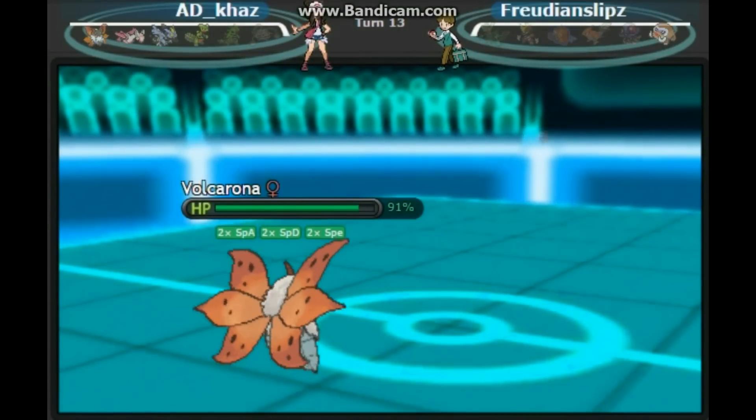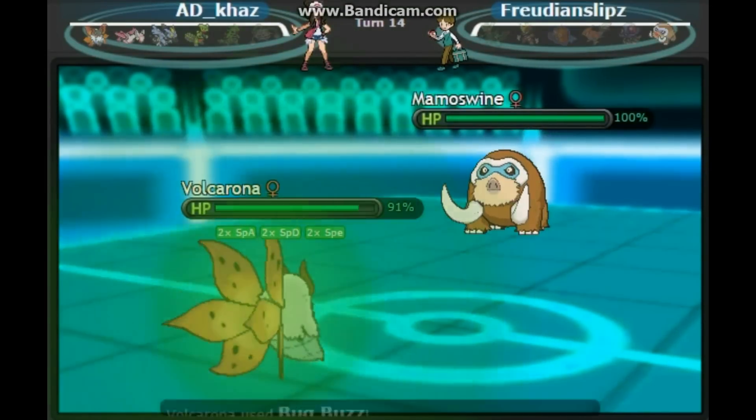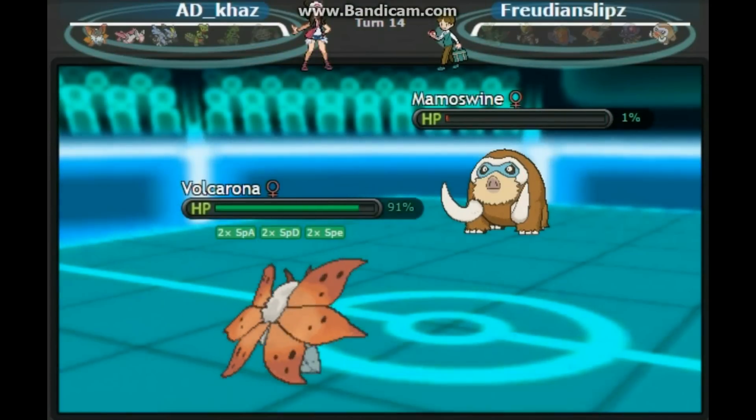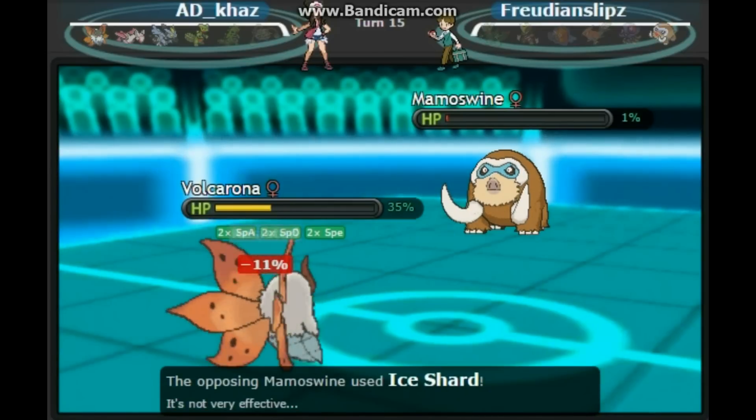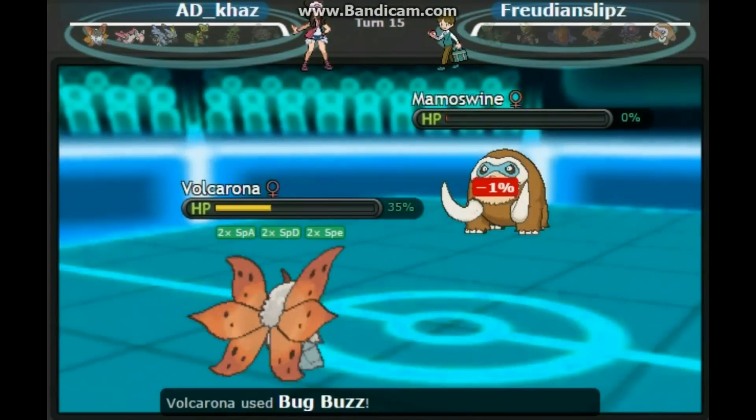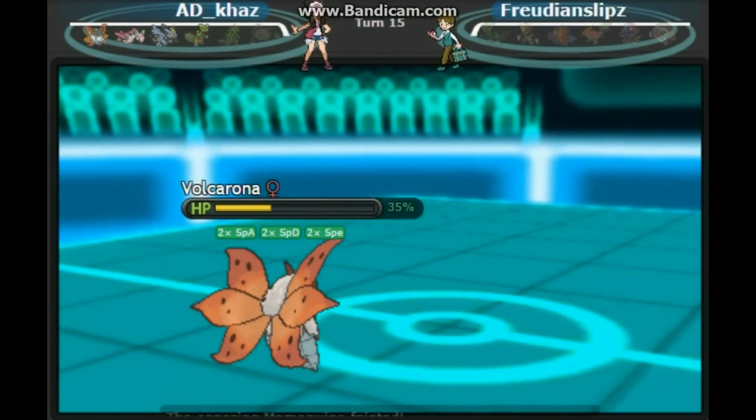Luckily though, he was able to keep his Mamoswine's Focus Sash intact, so he can at least get one attack off. Bug Buzz gets him down to his Focus Sash, his Earthquake does a lot of damage to me but doesn't quite kill me, and the Ice Shard does no damage at all — so Bug Buzz will easily finish this game. And Volcarona, nice and swept.